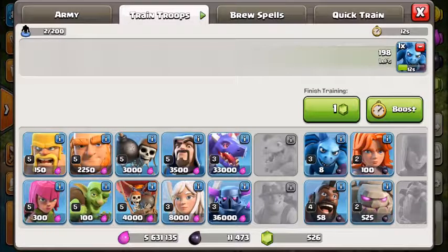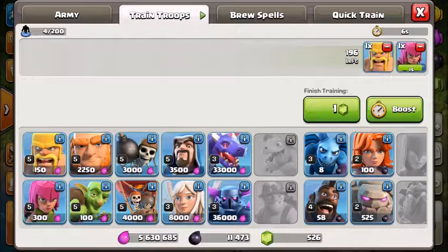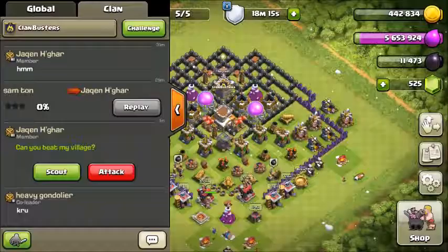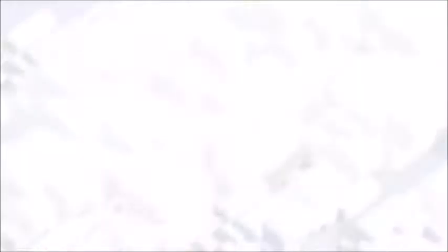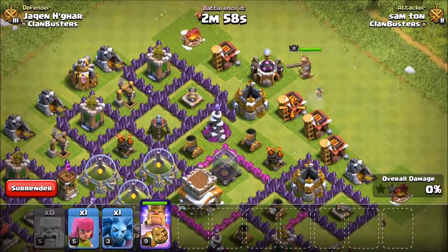The damage doesn't increase with Town Hall level — it's the same damage across all Town Hall levels. I'm going to build a Freeze Trap on this base. It requires a 4x4 tile area, so I'll place it here. You only get one Freeze Trap per Town Hall level — no more than one.